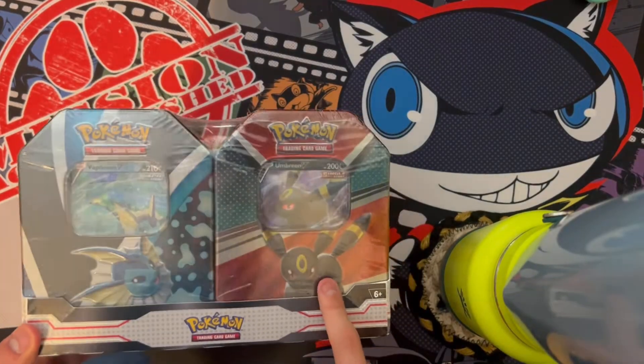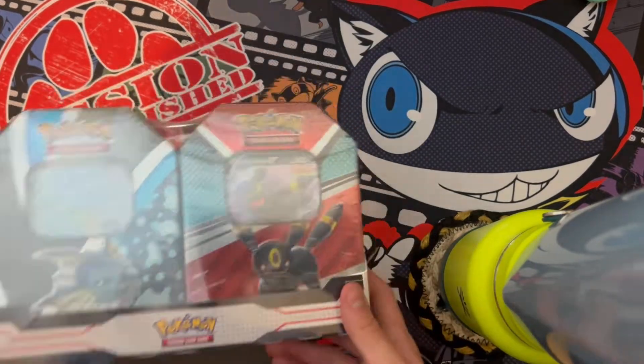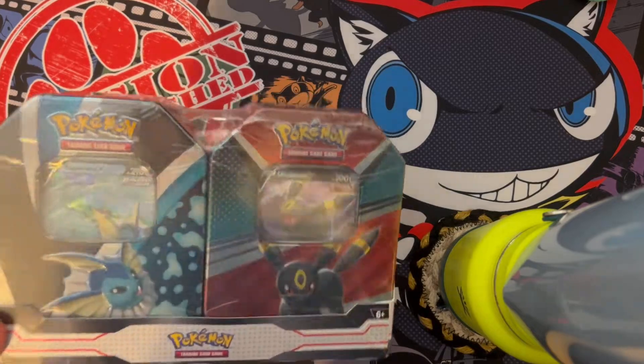So we got Vaporeon and Umbreon tins. They're from the Black Friday deal, so they have SV packs in these as a warning, but we're going to crack these bad boys open and see if we can get anything cool.